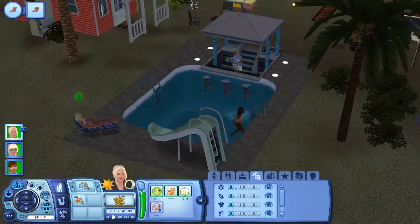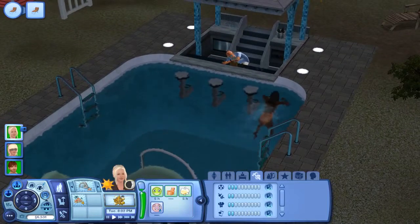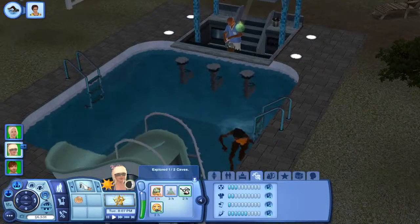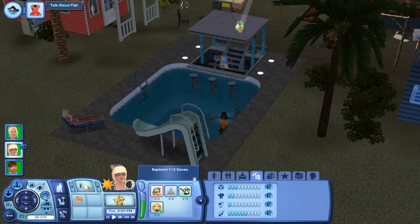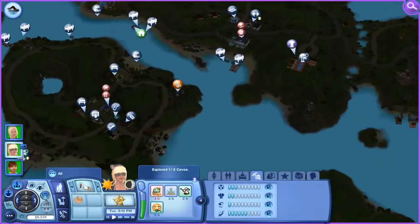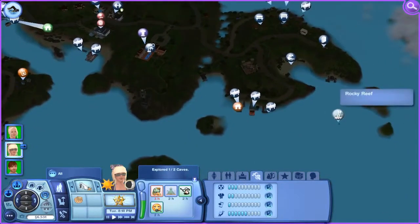She's leveled up in her scuba diving skill — I think she needs to go up one more level to go to the mermaid grotto. Let's have her go talk about fish with some random sim, then head to the other scuba diving spot so we can complete this opportunity in one part — Rocky Reef.